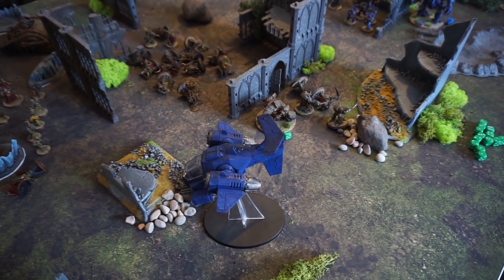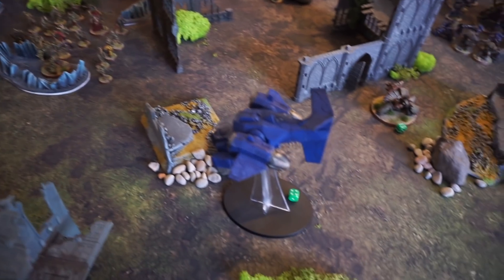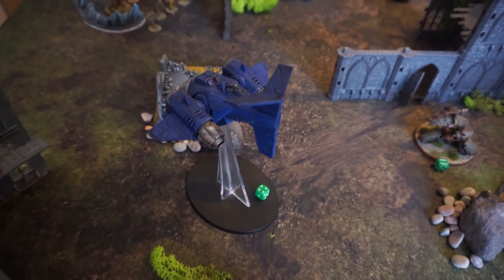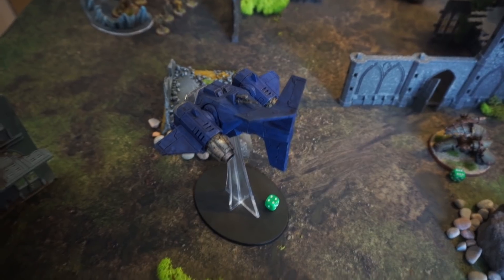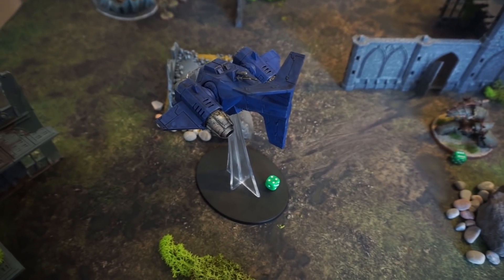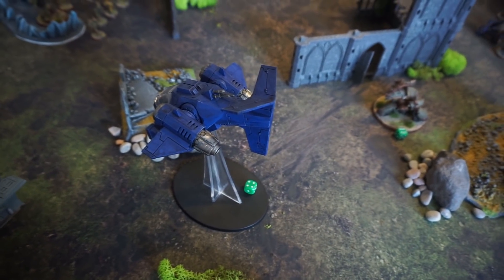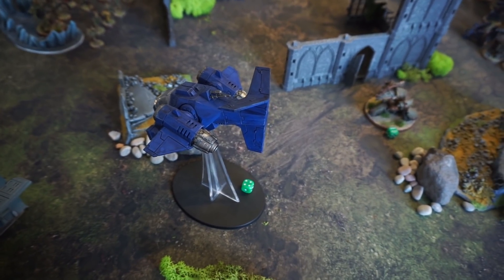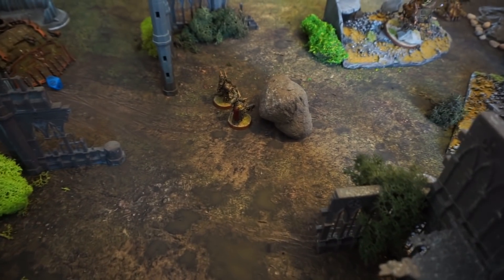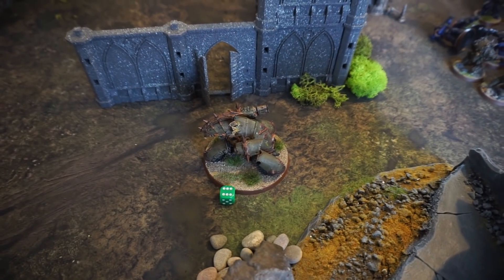We'll move on to Death Guard turn 2 and see if they can recover. At the end of Death Guard turn 2, starting at this end — Typhus cast Smite on the Stormtalon, which is now on 4 wounds remaining. The Plague Burst Crawler shot its Mortar at it too, doing a couple more wounds. This takes into account the hard-to-hit rule from being in supersonic flight — minus 1 to hit. Either way, it's pretty badly wounded and needs to survive turn 3 to generate points near the objective. The two surviving Plague Marines did not run away thanks to Command Point use for Insane Heroism.